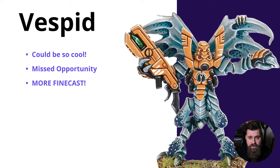Sticking with Xenos, we move over to the Tau — and I've specifically chosen Vespid. Vespid could be so cool. In fact, the whole auxiliary range for Tau could be so cool; it could be wildly expanded. There's so much they could do. The mercenaries-for-hire concept for Tau is a bit of a missed opportunity — we have the Kroot and the Vespid and nothing else. There could be loads more.